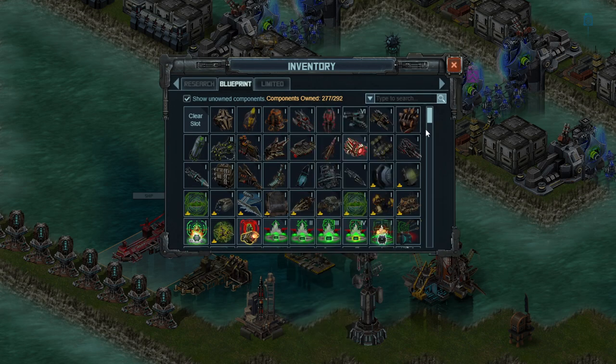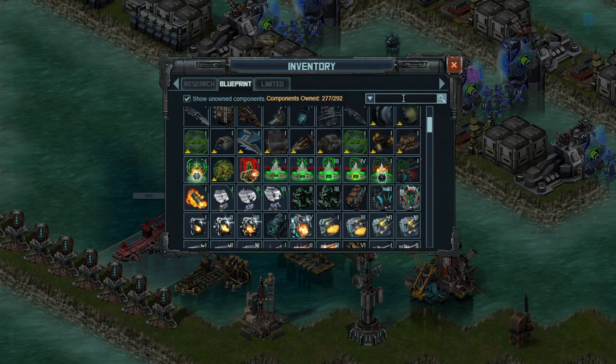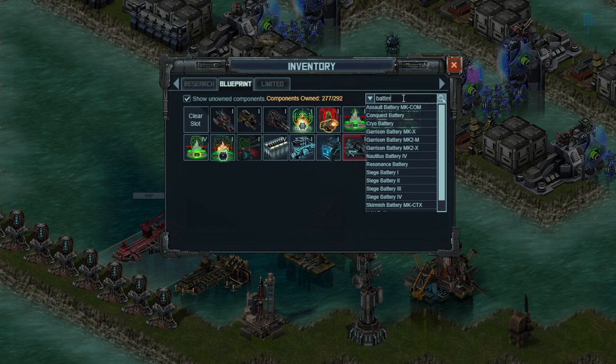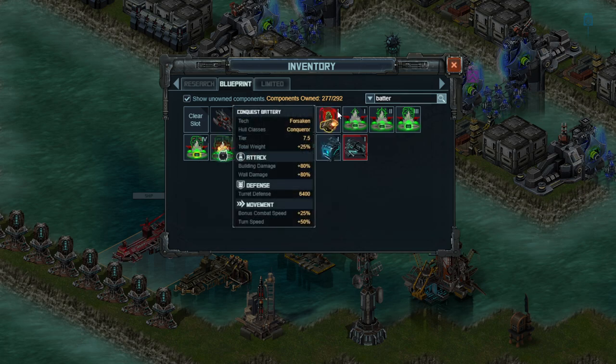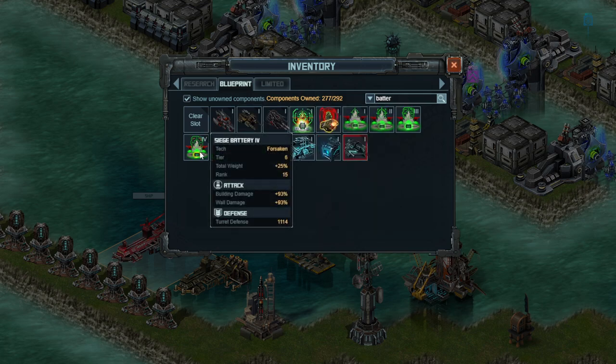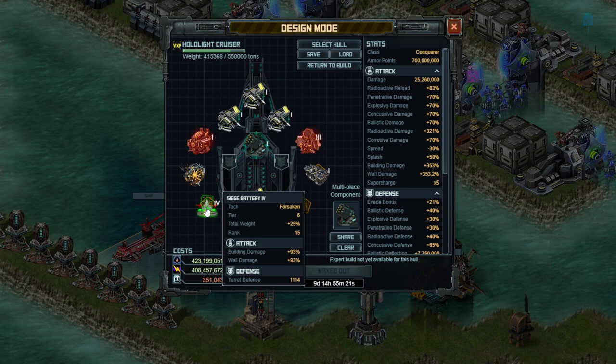The next special is going to be a battery of sorts, and the options you have here include a new conquest battery we're expecting. For right now, Siege Battery 4 gives you plus 93% building damage compared to the conquest battery which only gives plus 80%, although the conquest battery does give you some other helpful things like combat speed and turn speed. I think Siege Battery 4 is better for more pure damage, though this might change if we get a new battery in the upcoming bounty next week.